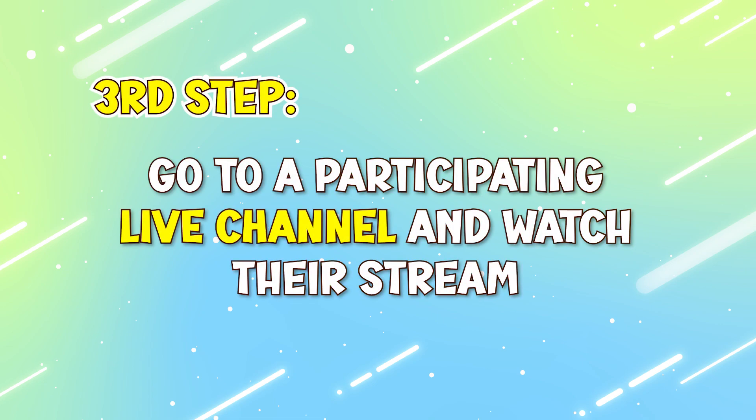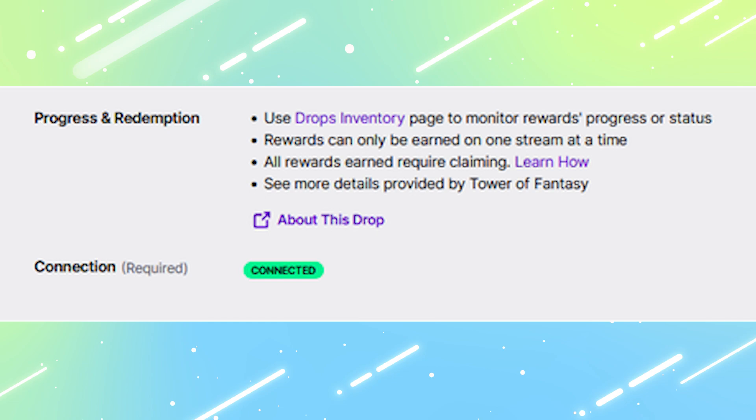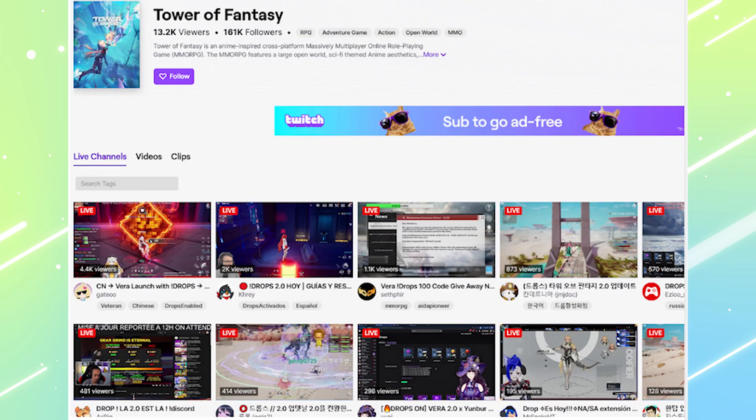Third step: go to a participating live channel and watch AFK on their stream. Once you confirm that you've successfully connected your account, the connection status should look like this. Click the participating live channel link to view the Twitch channels currently running the Tower of Fantasy campaign. They usually have "drops on" or "drops enabled" somewhere in their channel title and tag, so choose the one you prefer.